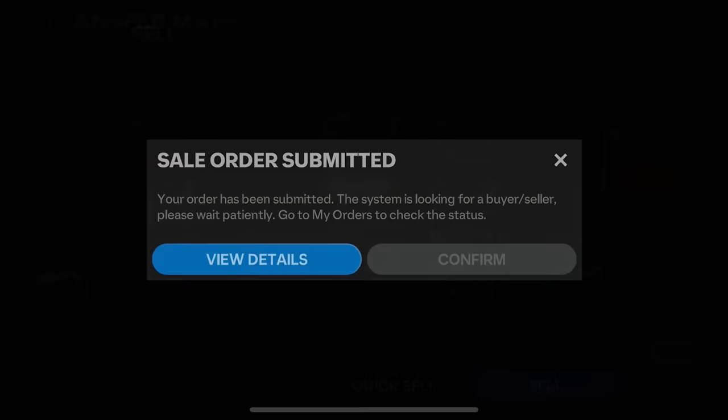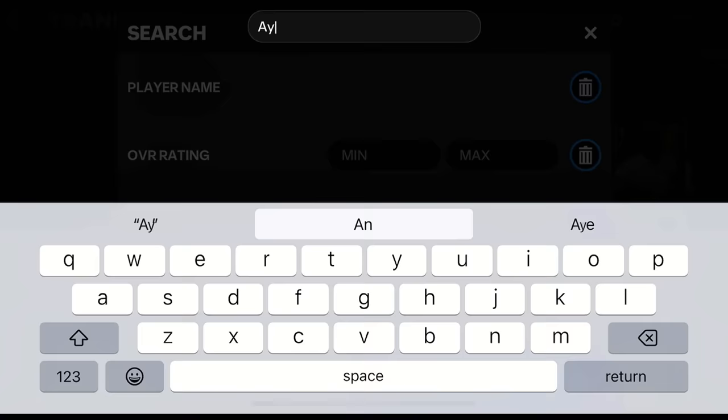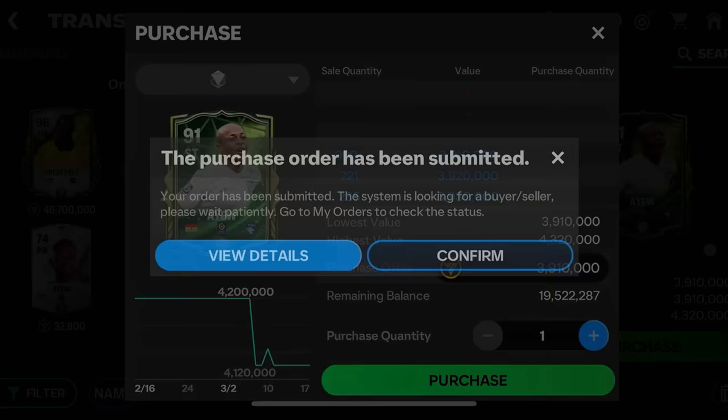I'm going to sell my untradeable player. I have three IU cards and all of them are untradeable. First, I'm gonna buy one tradable IU card from the market — we need to buy the same program and same rated card. I need this card, let's purchase it. I'm getting it for 3.9 million coins — purchased.